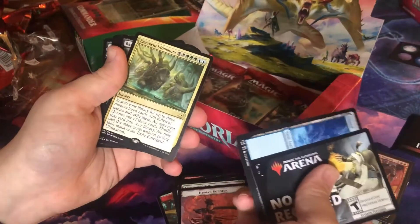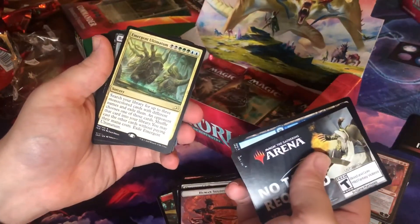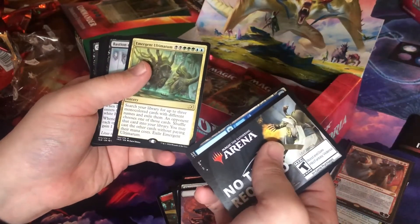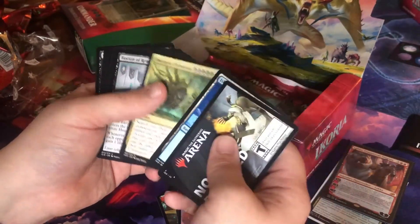Six mythics! Here it goes — hopefully. Another Ultimatum! Oh my god, and it's the sultai colors. Search your library for up to three monocolored cards. Wow, that's pretty good.